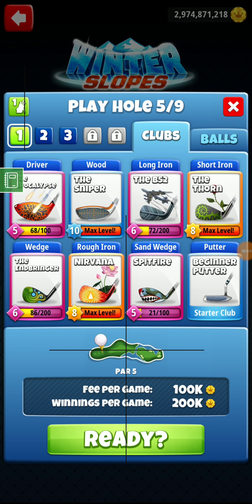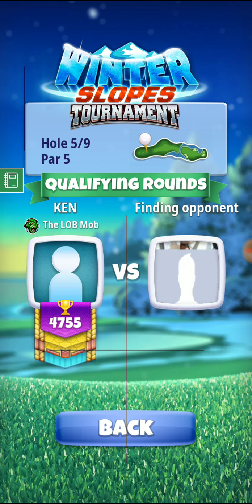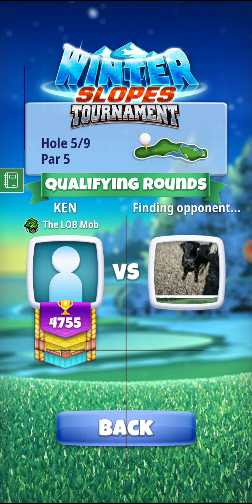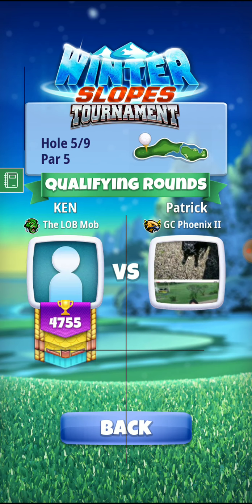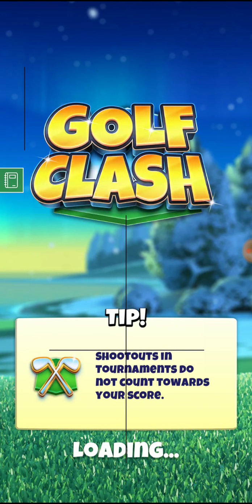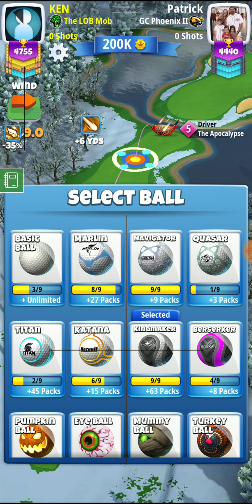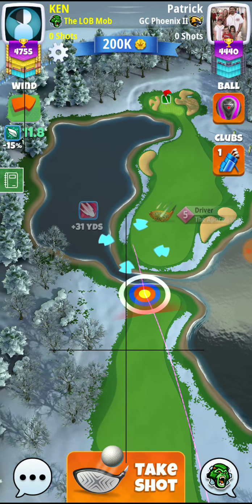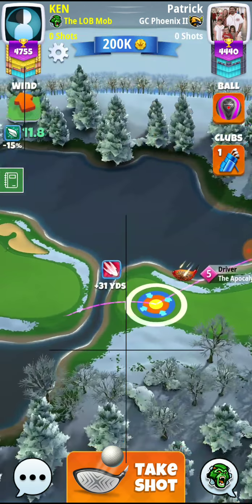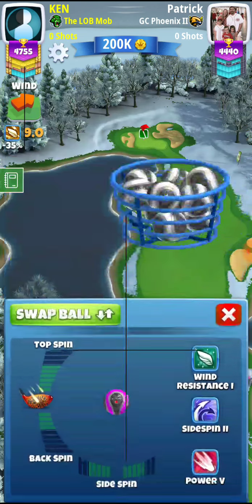Alright guys, we're gonna go Apoc — that's the bag set up right there. Hopefully Apoc and possibly Titan Kingmaker, unless we get crazy wind, in which case we might go with a Berserker. The wind is 9 to 11, which isn't even a good wind — I can't even clear that gap. So we'll go back to Kingmaker.